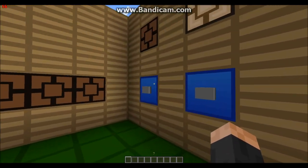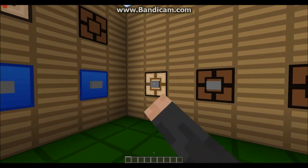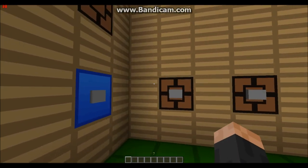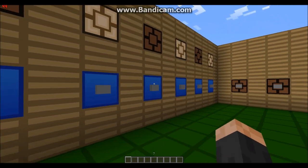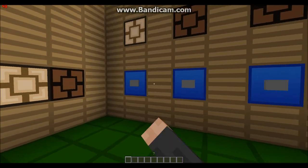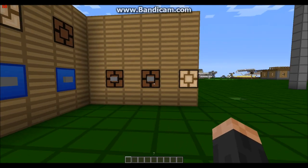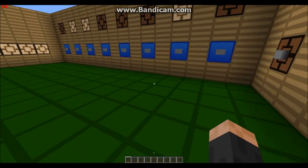Yeah, so you have to enter each code correctly. If we actually enter in the correct code, and if we enter in all four codes correctly, what will happen is that this lamp will light up, and then you can have that attached to whatever you want. So this is the last combination — that lamp lights up. Now you can hook this up to anything because its output is a redstone signal.